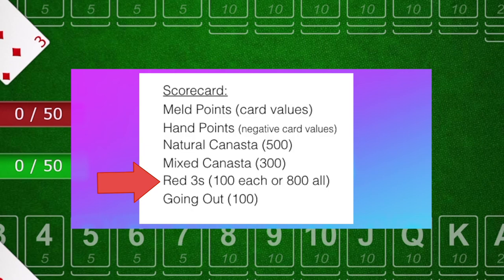Number three — this is important: a red three gets you an extra 100 points for every red three you have. While that's true, if you manage to get all four red threes you get bonus points. Four red threes isn't just 400 points — you get 800 points in all.